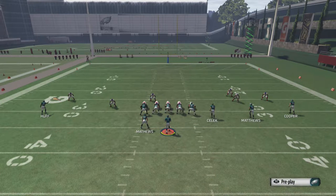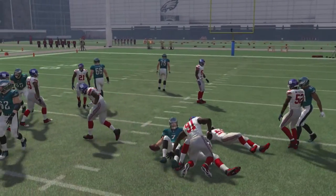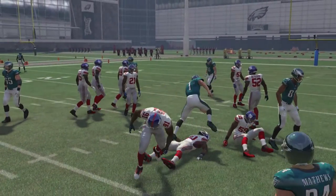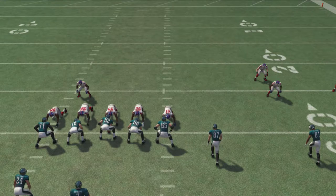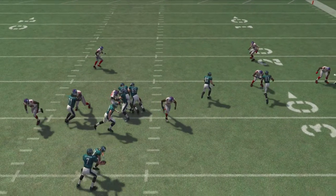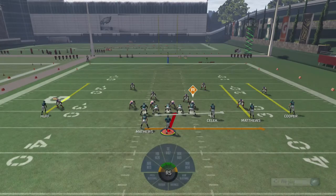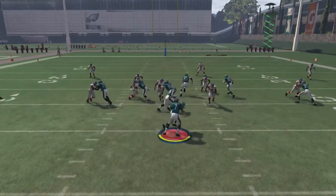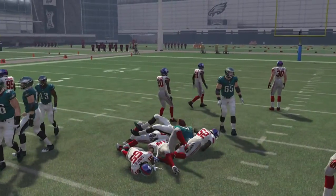There are definitely some run plays you can just run no problem with not much risk, but a lot of them are high risk, high reward. I wouldn't run the inverted veer on the goal line. Anytime he gets an outside release like that, he might stand there for a second, but he's always going to go after the running back. So anytime they get that outside release, they're not going for your quarterback.